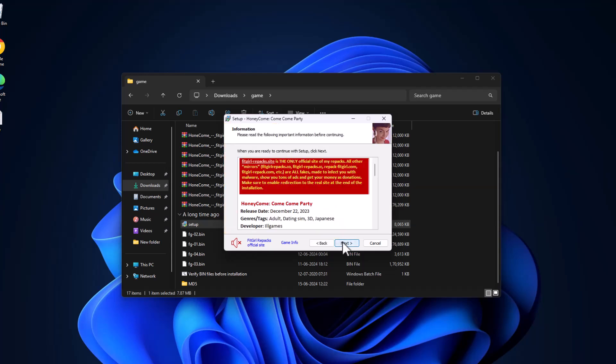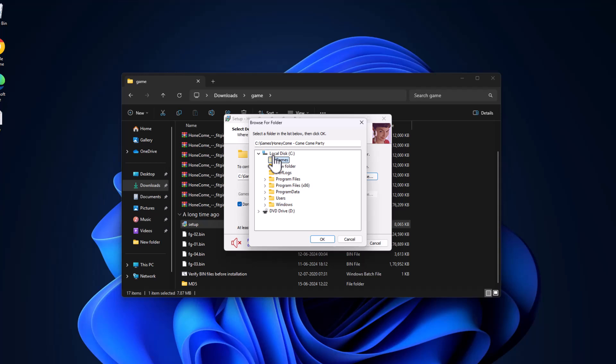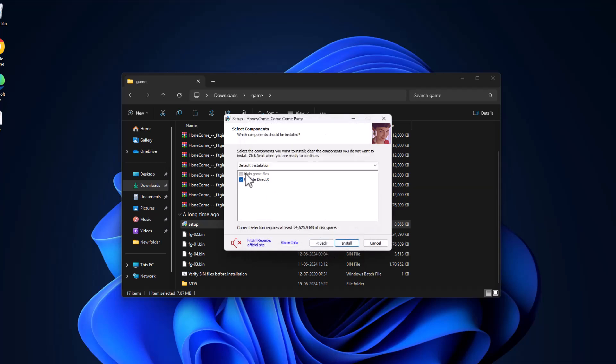Select Next, then Next again. Select the Browse option and choose the location where you want to save the game, then select OK and Next. If you have a language option, check mark your preferred language and then select Install.